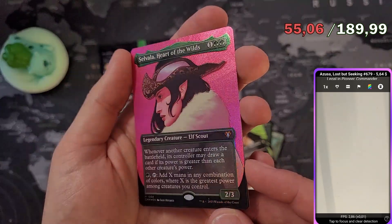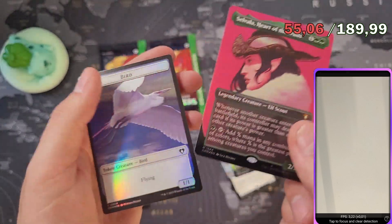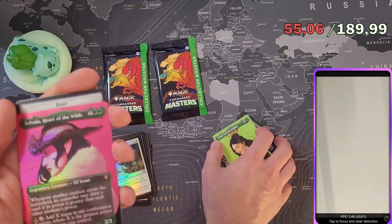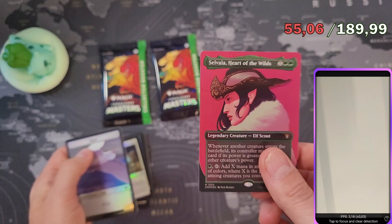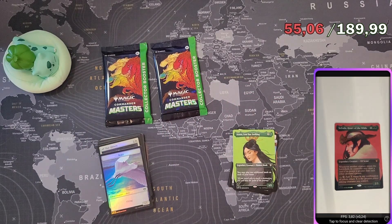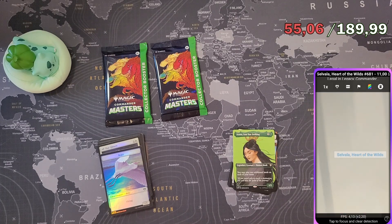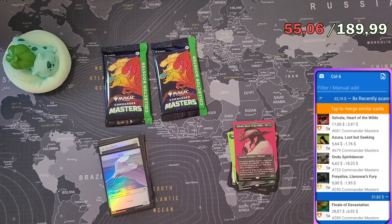Oh — it's a textured foil! Selvala, Heart of the Wilds in textured foil — can you see the texture foiling? We got a textured foil! We pulled the Finale of Devastation and still didn't quite make the money back for this pack, but holy crap — textured foil! This is the second textured foil I've pulled; the first one was Ulumak.